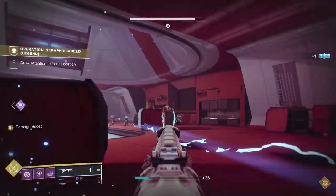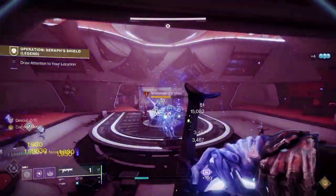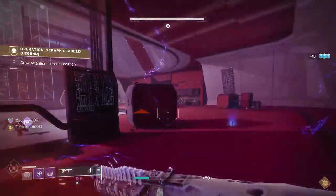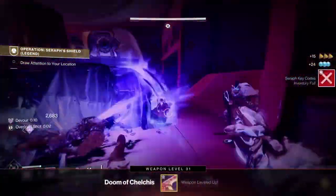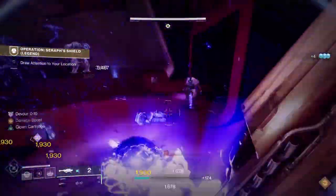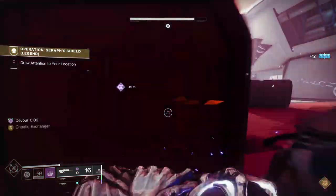There's a bunch of adds that just spawn in relentlessly. There's your first brig — I've put a Witherhoard on him and another one. The rocket, if it hits, because they do dodge out the way sometimes — the super, Witherhoard, and the rocket, as long as they all hit, you're good. Just keep moving and remember to keep putting your grenade down because as long as your grenade is getting kills you'll be getting your health back. There's the second brig down, one more brig to go.